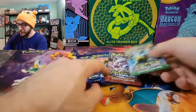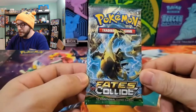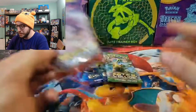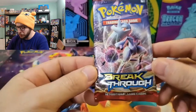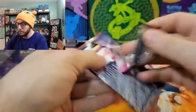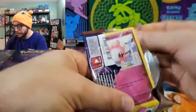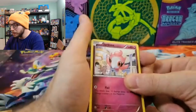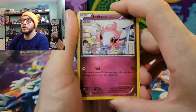First pack was actually really good — who would have thought Steam Siege coming in absolute clutch! I'm going to save that Breakthrough for next, then Fates Collide, and save XY Evolutions for last. We'll do Breakthrough next because there are some Mewtwo EXes in there that are really nice. But more than that, Fates Collide has the Lugia Break card and I would love to get my hands on another one of those.